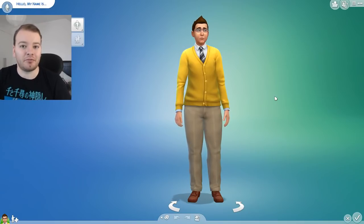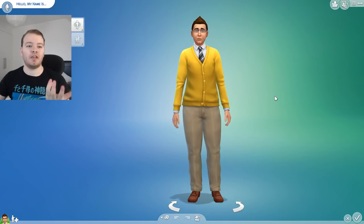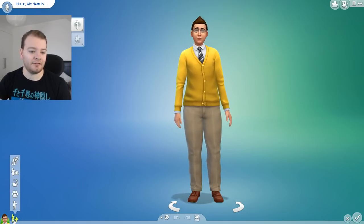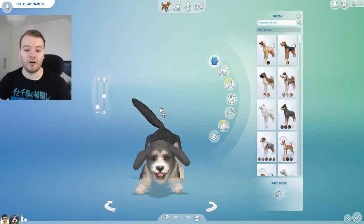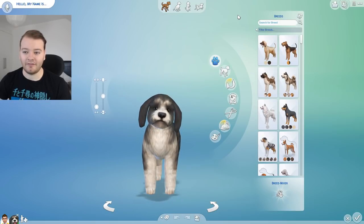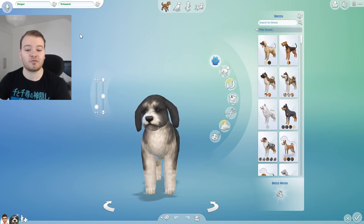What's up guys and welcome to a brand new Sims video. I've not played Sims 4 in ages and I thought I'd do a genetic challenge, but I do it with the pets. So let's go ahead and add our first pet. We're gonna add a doggo. I want to keep you forever and forever, but I'm not allowed. Your name is going to be Ginger Swartz.